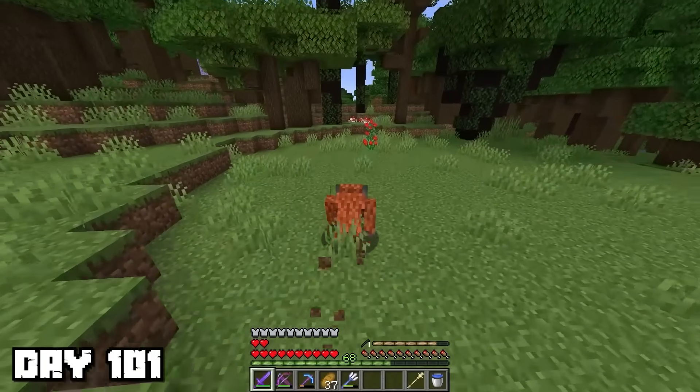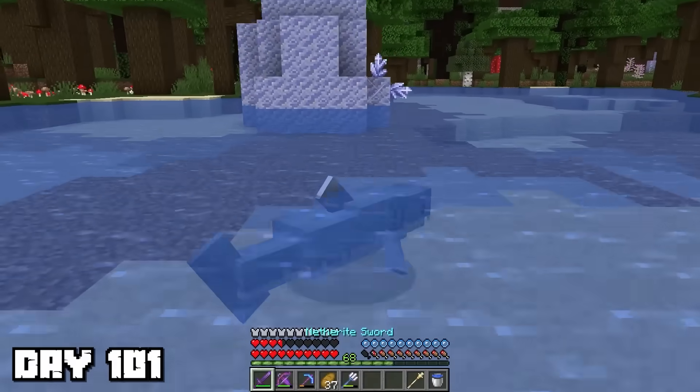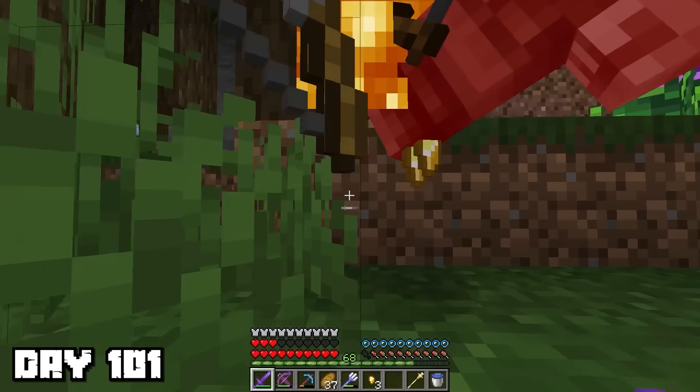I used my orangutan ability to jump up the hill, then turned into a shark and begun swimming through the lake. But then, two archers emerged from the trees. They began shooting arrows at me, but because my shapeshift was strong, I took them out pretty easily.